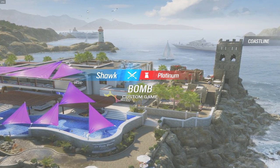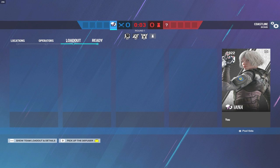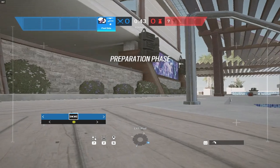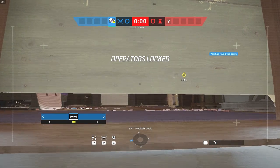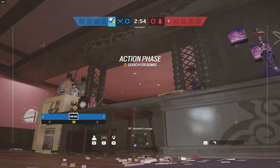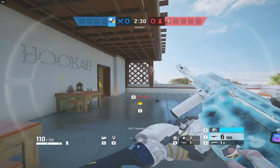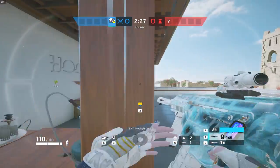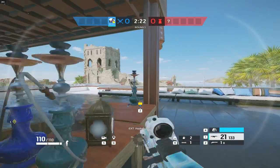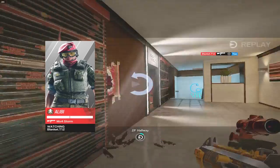We're starting on Coastline for the platinum game. I'm going Yana — I was just playing ranked and getting infuriated because Yana's white hair blends in with this map's bright background outside, making her basically invisible. Looks like he went hookah first. Sounds like Lesion, Oryx, or Alibi. Alibi confirmed. Oh, this door is open a little bit — I see why. That was almost really bad. Let's get a drone in there.